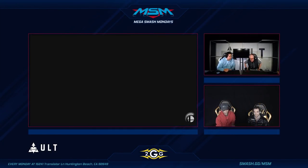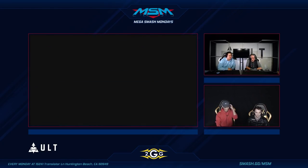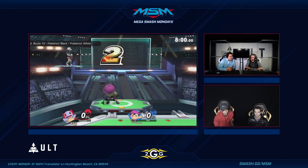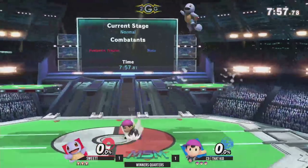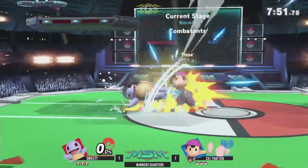Gonna take game two — and unfortunately no DSR, so running it back to game one which is Pokemon Stadium 2. Pokemon Trainer versus Ness, no character changes, locked in. A pretty even match coming into game three. That edgeguarding sequence — I think it hit Sweet T at like 20% and then went all the way to like 100. That's what you've got to do against Trainer — you have to keep her in disadvantage. He pressed his advantage when he had it, and that was pivotal in getting him that lead.